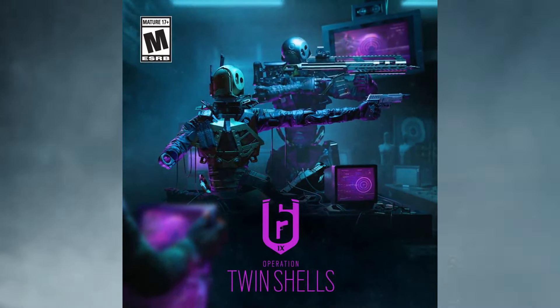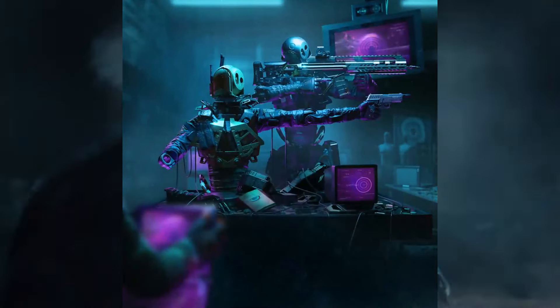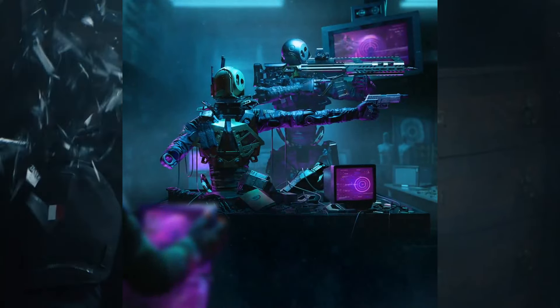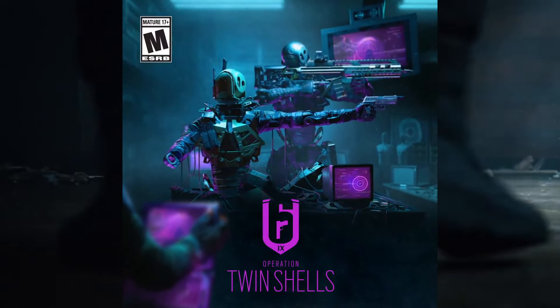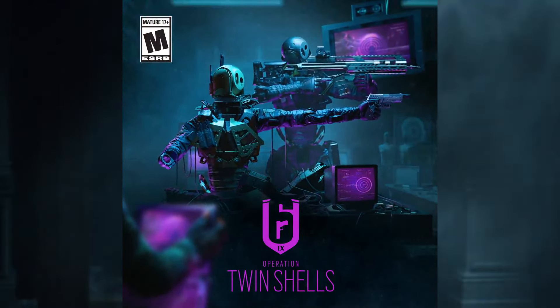Another really cool thing you can do is leave one of these robots on a different part of the map, and then when you swap you'll be able to play as that other robot in a different room, essentially allowing you to take gunfights from two completely different angles.